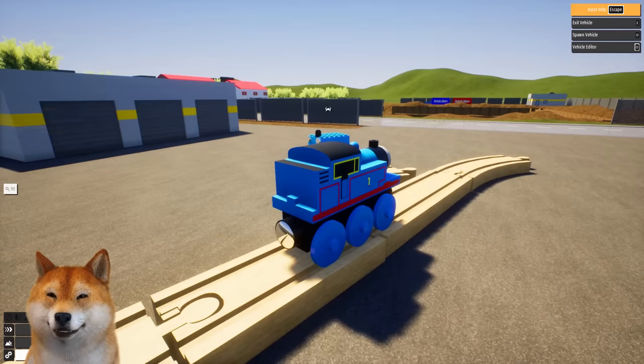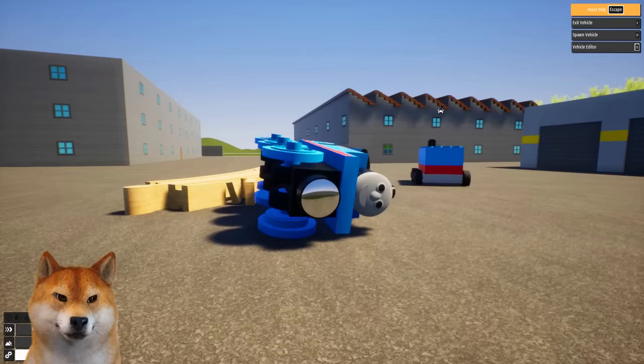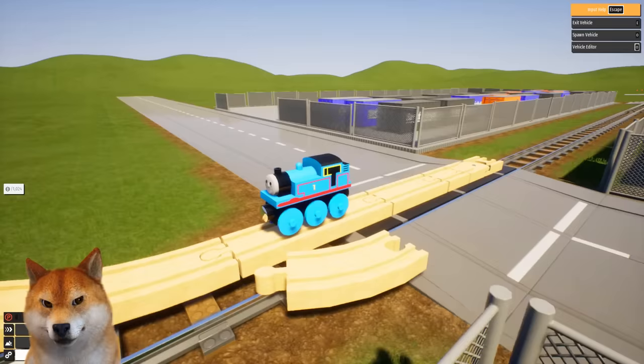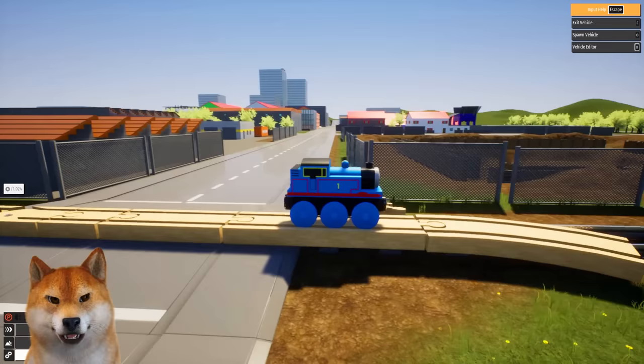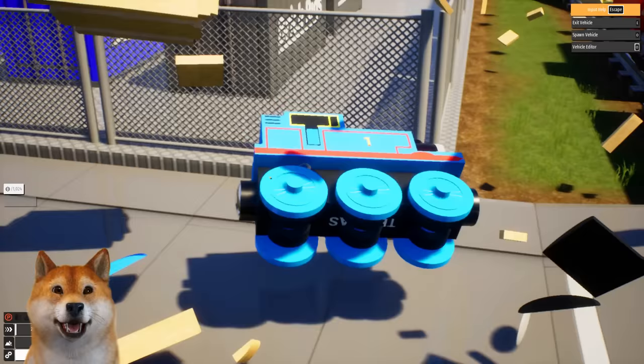Let's see what happens when I will drive off the track. It actually derails! He crashed. It tries to escape the train. It actually leans to the right side. This is a failure.